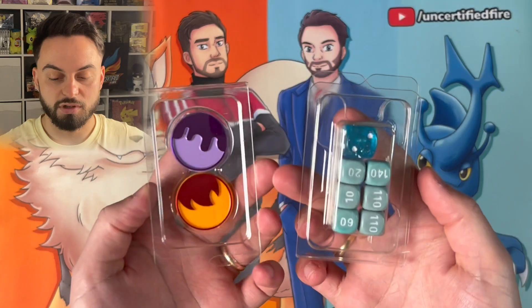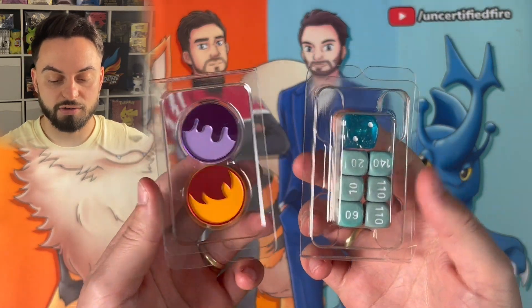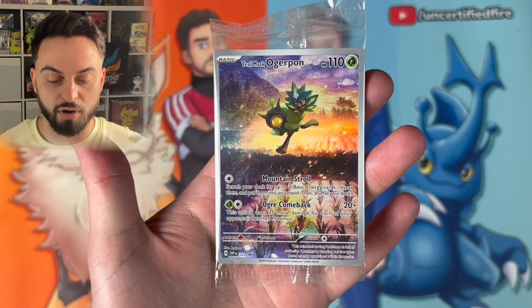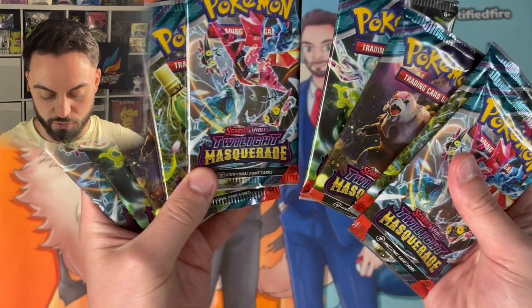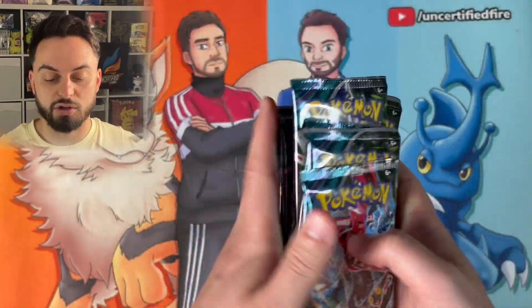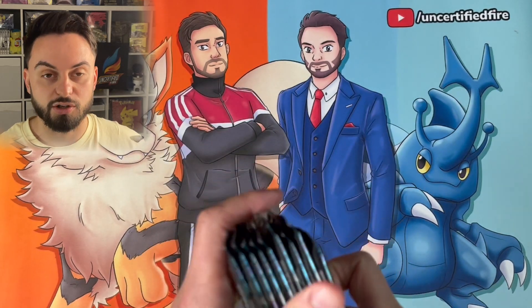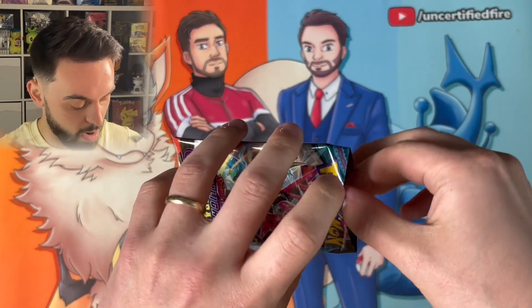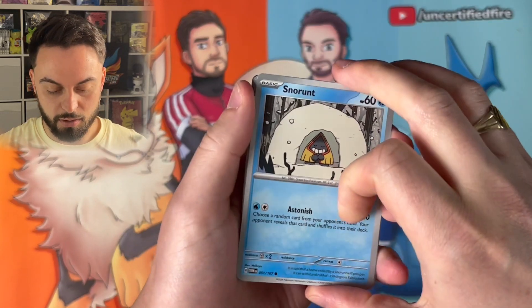We've got some energy, some dividers, card sleeves, dice, poison and burn counters, and an awesome promo of Teal Mask Ogerpon. Then what we're all here for — we've got nine packs of the latest set, Twilight Masquerade. Nine is it? Is it always nine? Let's get into it — jumping in with pack number one.